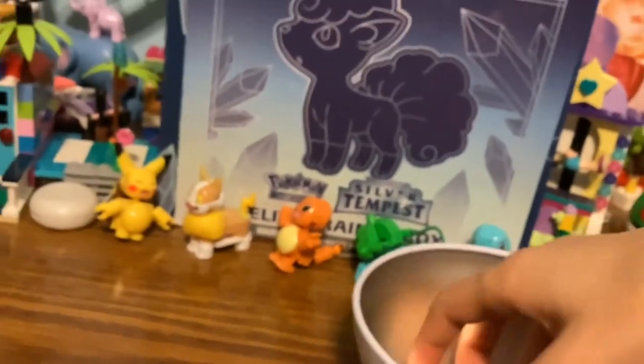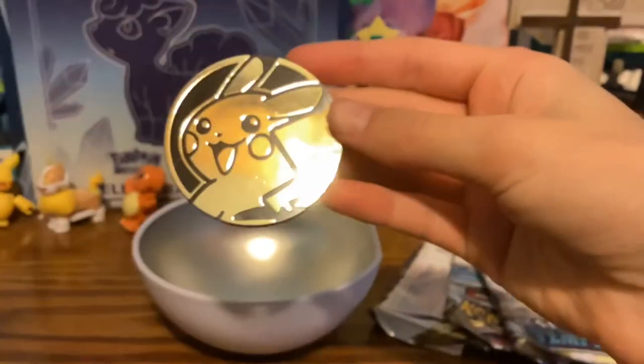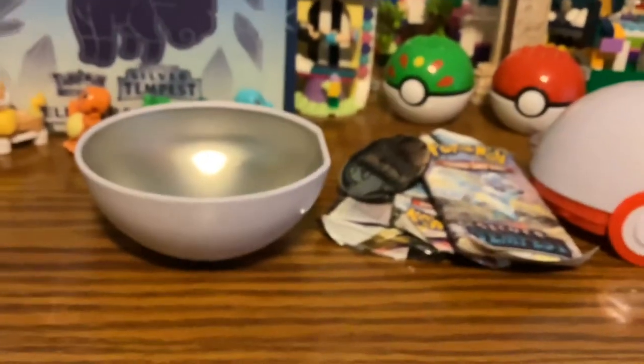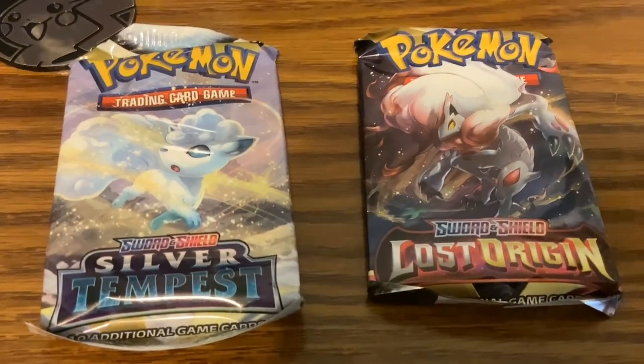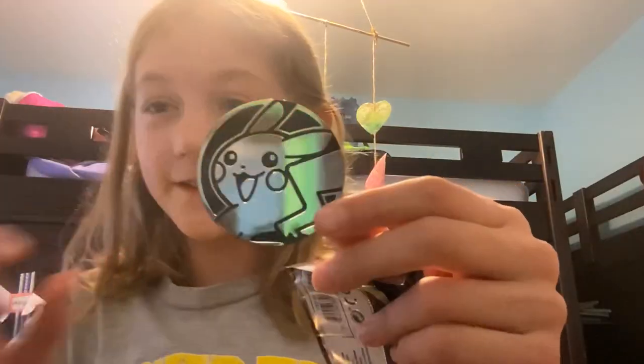Oh, it's a Pikachu! Yes, this is going in my Pikachu collection by a mile. All right, let me remove the ball. Which do we open first - Lost Origin or Silver Tempest? Write what you think in the comments. Lost Origin first - Pikachu, bring us good luck! Pikachu will enable us to pull a hit.